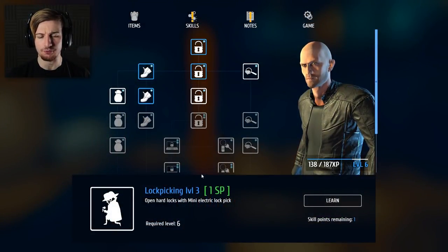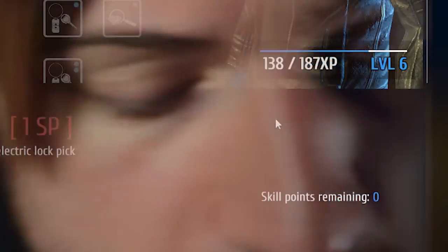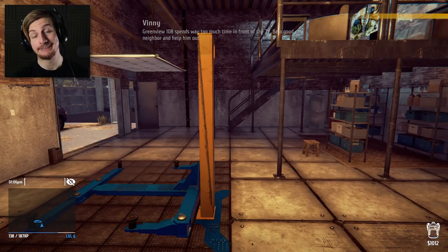What we have to do is go ahead and learn the level 3 lockpicking, and we do have the skill point so I think we can actually do this. Go ahead and learn that. Thank you very much. Vinny's call in 3, 2, 1...